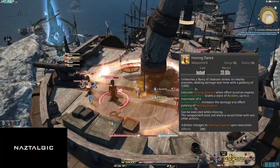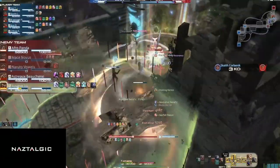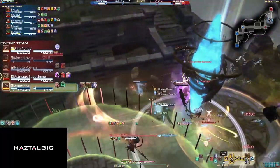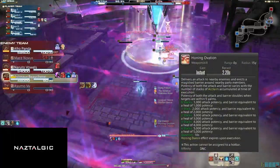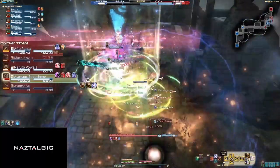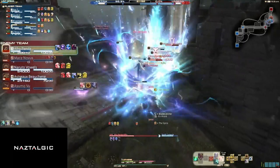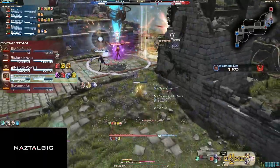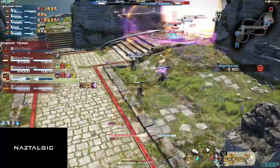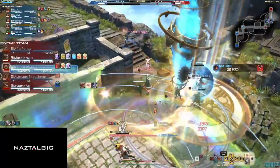Honing Dance is an AoE around your hitbox that hits for 3,000 potency each hit for 4 hits, totaling 12,000 potency. It gives us a claim stack per usage which will increase Honing Ovation's effect. Honing Dance will change to Honing Ovation, which deals anywhere from 4,000 to 10,000 potency depending on two factors: one, did you have 3 or 4 stacks when using this, and two, was the enemy within 5 yalms of your hitbox. Honing Ovation also gives all allies in range a 4,000 to 10,000 potency shield with the same criteria.